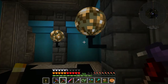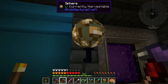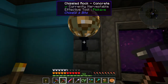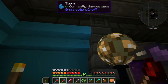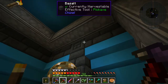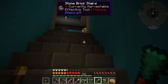With the Chisel and Bits mod, you can do things like the little sconce here for these super awesome glowstone balls. The glowstone balls — you use the Architecture Craft mod — and this is done with Chisel and Bits, and yeah, they look really nice here. The Architecture mod will also let you make stairs or slabs out of any material, as well as a lot of other cool shapes. These here are basalt that I've used with the Chisel.